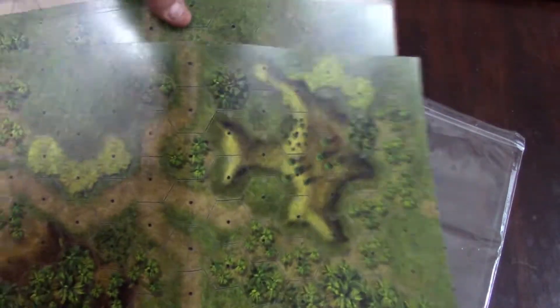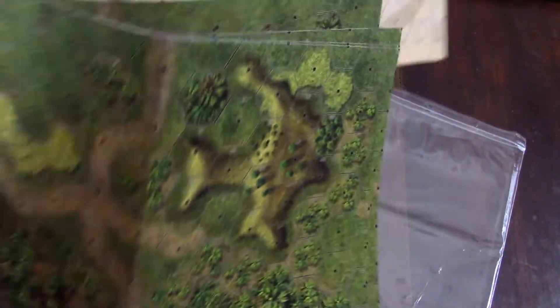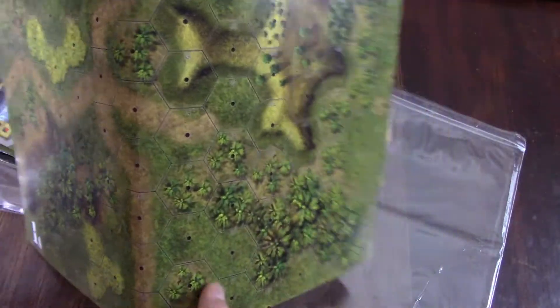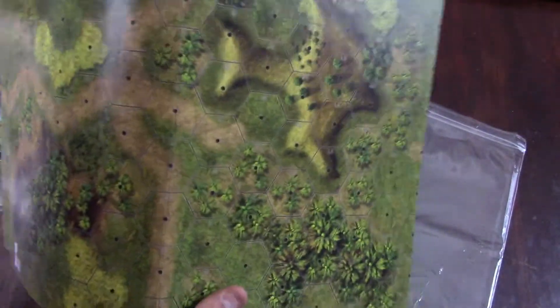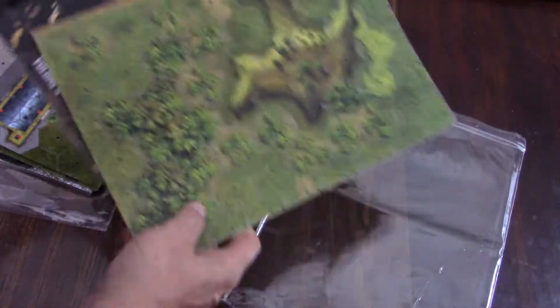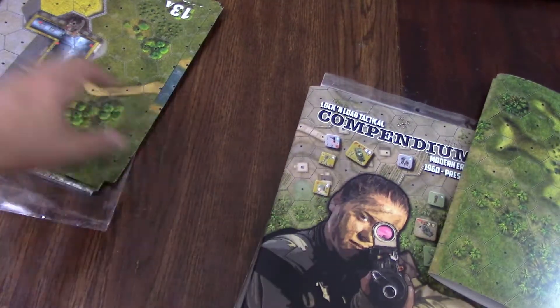Look at all these new maps to use — we've got a little desert map here, bugs of jungle. I'm assuming all these jungle ones are for Heroes of Nom. But anyway, that's the general gist of what you get in each of these compendiums.